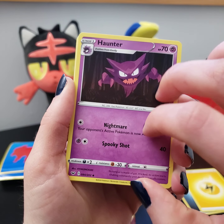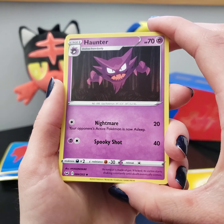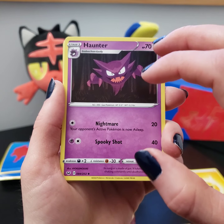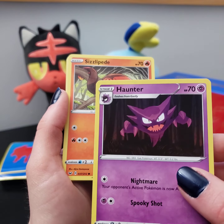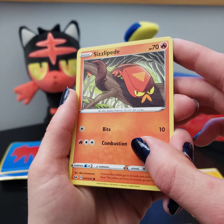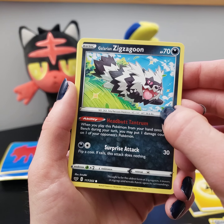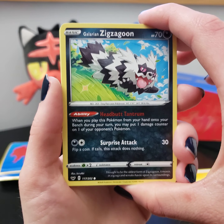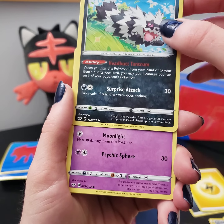Do the good ol' one, two, three to the front. Electric energy off the back. We're starting out with an Evolution Incense trainer card, then a Vitality Band, and we have a Haunter. Right now I'm actually replaying through Pokémon Leaf Green — I might do a video on that later on. I just got to the tower in Lavender Town, so very applicable card there. I like the different purples they used for him with the little pink accents.